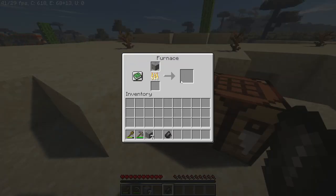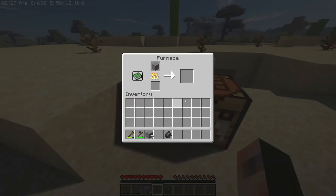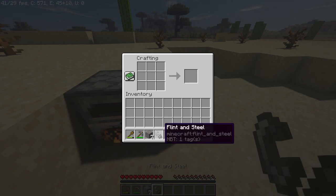Once you've got your iron ore, you're going to want to smelt it so you can get an iron bar. An iron ingot — so cool. Next up, you're going to make flint and steel as directed.